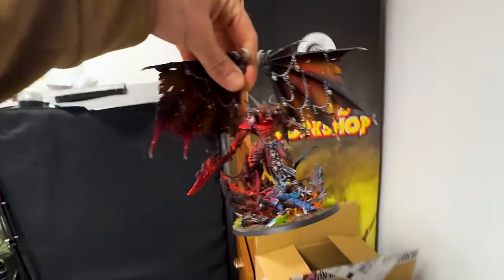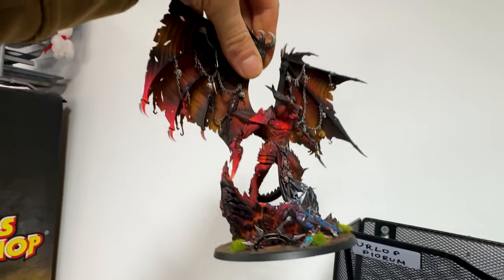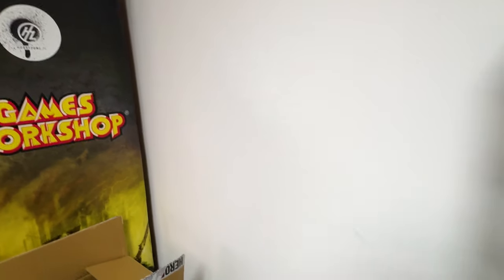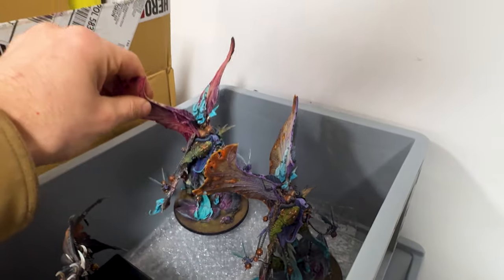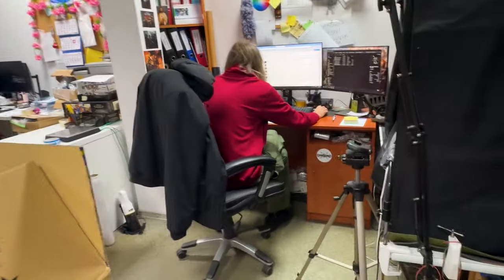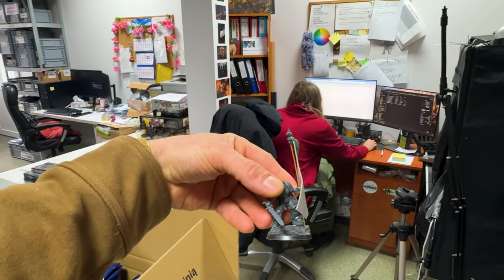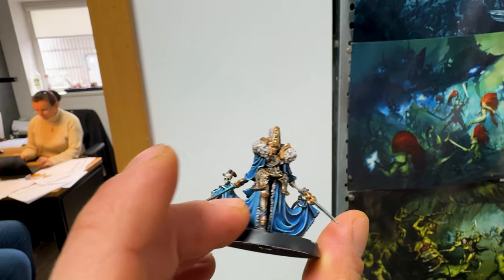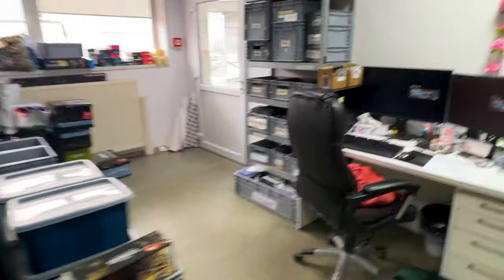Now we're invading the office. Over here, this winged demon — the Balkor. I really like the object source lighting effect. Very cool. One more Tarion isn't enough? Then you can have two if you want. That's a big banner — there's going to be a nice freehand over here. Definitely. Some Necromunda stuff. Very nice.